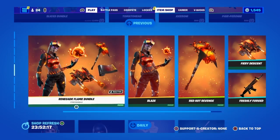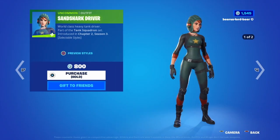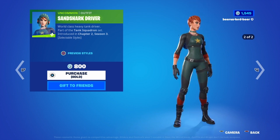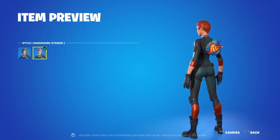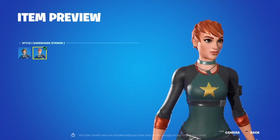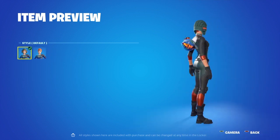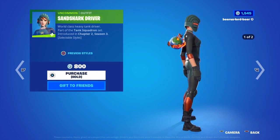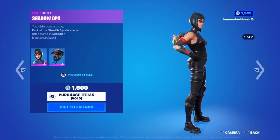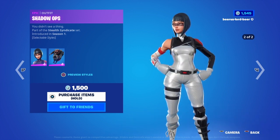Very nice, all these are still here. What do we have rare up in here? Very nice — 800 V-bucks for two styles, not bad, that's like a whole different skin. It is old but very nice. That's pretty rare, that is rare — with the Shadow Ops. Yo, that's a sweaty skin right there.